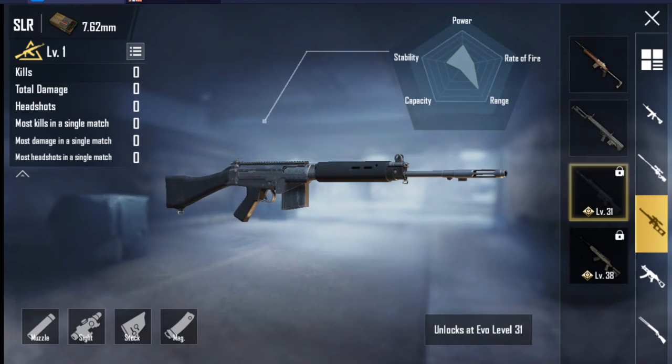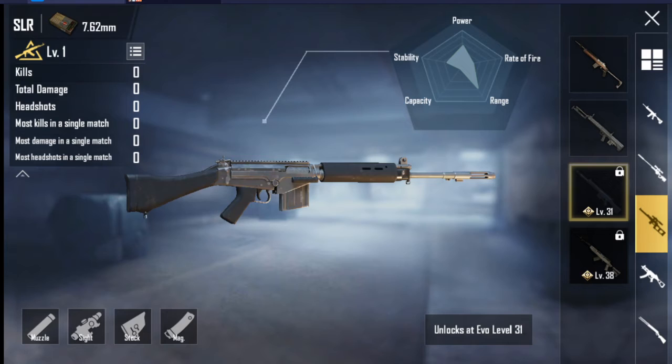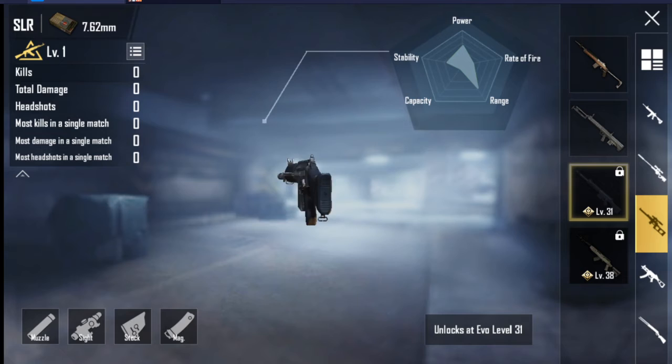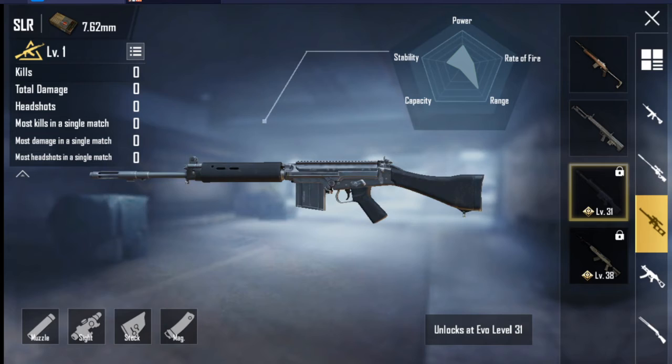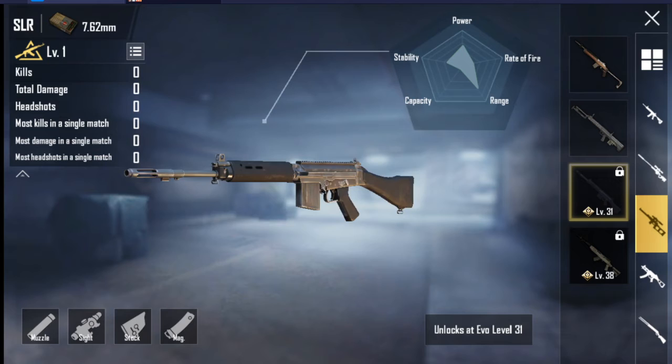Now let's see the SLR stats. Body damage at 10 meters with no armor is 60.9 — 2 bullets to kill. Level 1 armor is 42.6 — 3 bullets. Level 2 armor is 36.5 — 3 bullets. Level 3 armor is 27.4 — 3 to 6 bullets. Headshot damage with no armor is 136; Level 1 is 95 — 2 headshots; Level 2 is 81 — 2 headshots; Level 3 is 61.